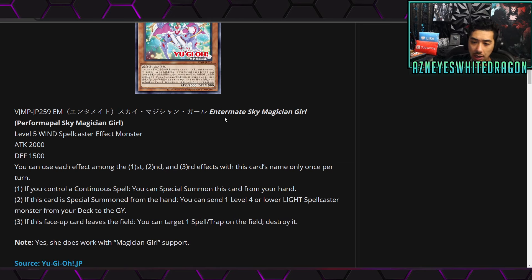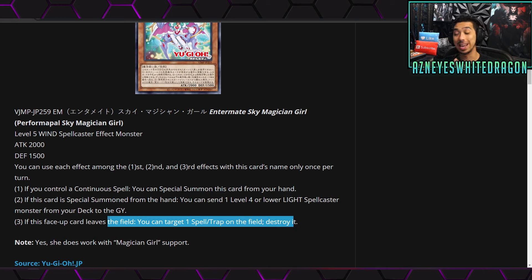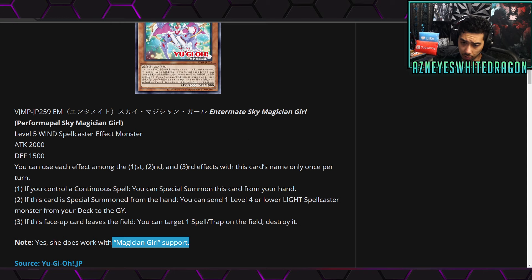This is Intermate Sky Magician Girl, or Performer Pal Sky Magician Girl. It's a Level 5 Wind Spellcaster Effect monster with 2000 attack and 1500 defense points. You can use each effect among the first, second, and third effects only once per turn. The first effect: if you control a continuous spell, you can special summon this card from your hand. The second effect: if this card is special summoned from the hand, you get to send one Level 4 or lower Light Spellcaster monster from your deck to the graveyard — that's already pretty good because it's like a foolish burial with an easy summon condition. The third effect: if this face-up card leaves the field, you can target a spell or trap on the field and destroy it. It also works with Magician Girl support because it counts as a Magician Girl.